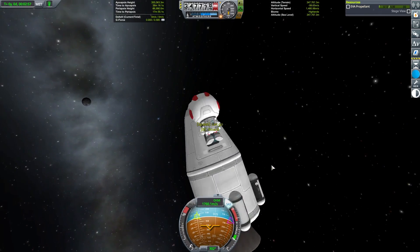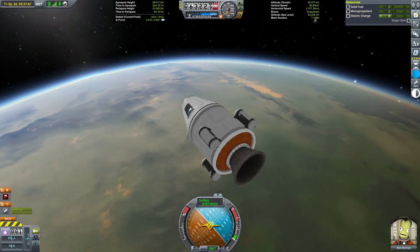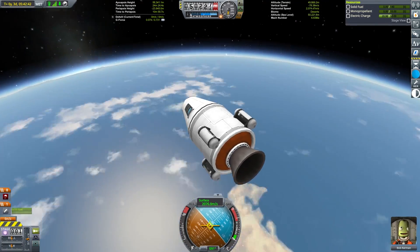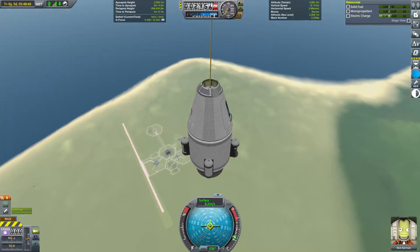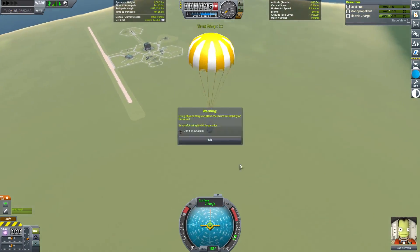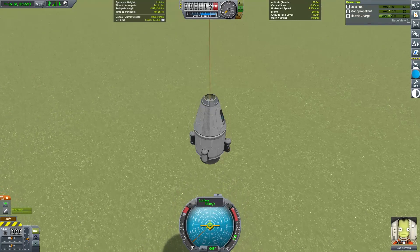While aerobraking down into a landing approach, I did have enough electrical charge left in the crew module that I was able to aim my descent and try to land at least somewhat close to the KSC. With this landing I'm going to close out part one of this series. To see how much research we've returned and what I'm going to be able to build for launch two, stay tuned for part two — thank you very much for watching.